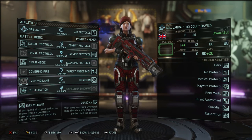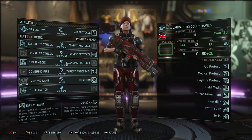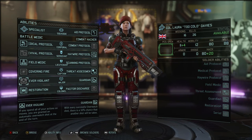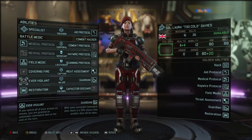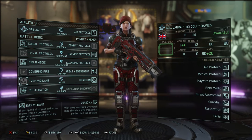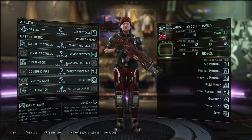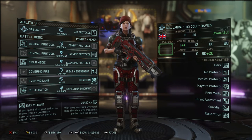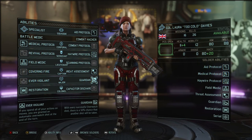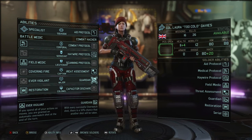At major rank you've got Ever Vigilant or Guardian. Ever Vigilant means that if you spend all your actions moving, you are guaranteed an overwatch shot — free overwatches. This is particularly useful on timed missions like rescuing a VIP or destroying a beacon, because you can dash quickly to the objective while still having that guaranteed overwatch shot. However, I do really like the Guardian ability — every successful overwatch shot you take gives you a 50% chance to take another overwatch shot, and this triggers pretty regularly.